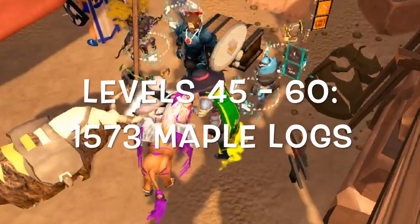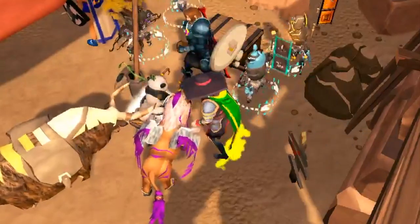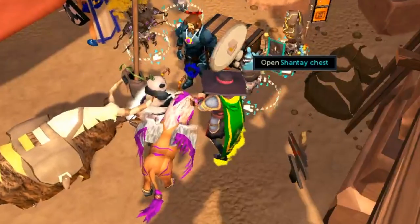For levels 45 to 60 you're going to need 1,573 maple logs, taking right around 90 minutes — about an hour and a half. It's also very cheap, just like willows. From levels 60 to 75 you're going to need 3,603 yew logs and this is going to take you right around 3 and a half hours.